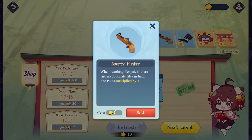The only thing that isn't fully upgraded is Bounty Hunter. When reaching Tenpai, if there are no duplicate tiles in hand, the PT is multiplied by 4. The only way this is possible is with the 13-sided weight for 13 orphans. Hopefully we'll get this upgraded — I'm hoping the multiplier will go to X-8.